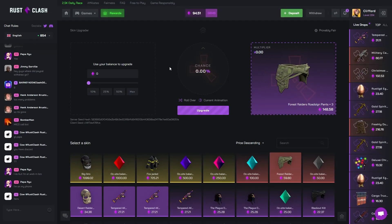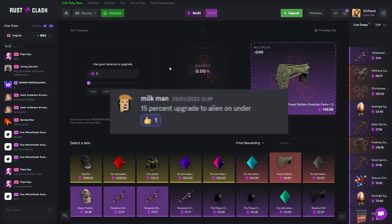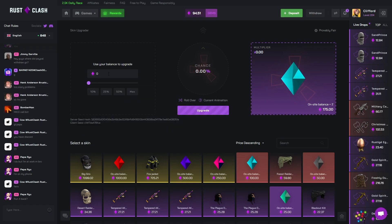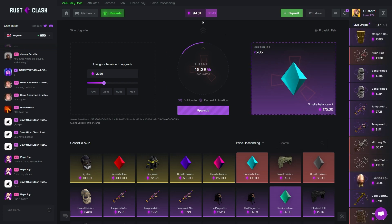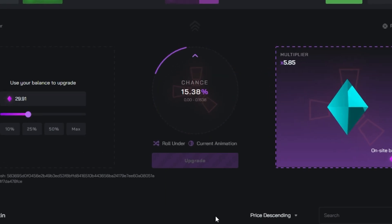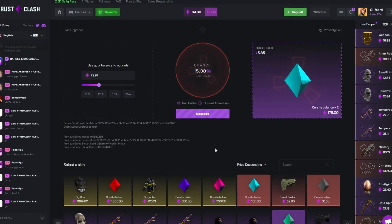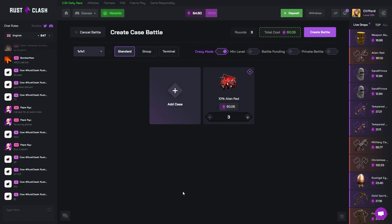Next we've actually got an upgrade — 15% upgrade to an alien. We unfortunately don't have an alien, but we can do this $175 one — that's a bit closer. We need to hit 15% under. If we hit this that would be quite a good call — we need it to be honest, otherwise we'll be low on balance. Come on... no way near. It was a good attempt though.